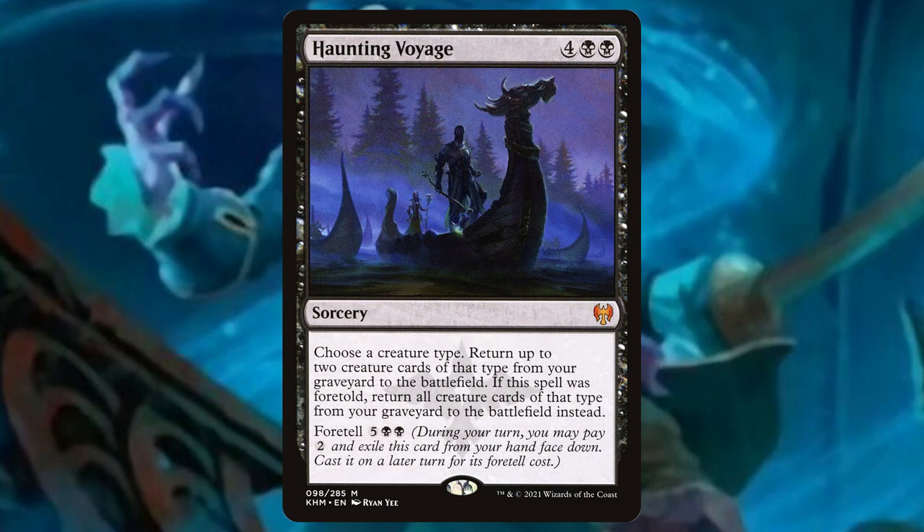Haunting Voyage: for four and two black, it's a sorcery. Choose a creature type — we'll choose horror. Return up to two creature cards of that type from your graveyard to the battlefield. If this spell was foretold, return all creature cards of that type from your graveyard to the battlefield instead, so we can pay five mana and two black to get all of our horrors back to the battlefield. That is awesome.